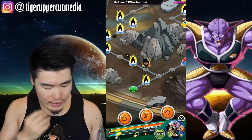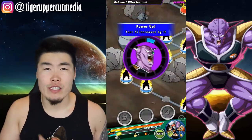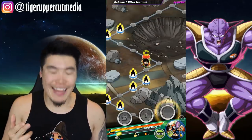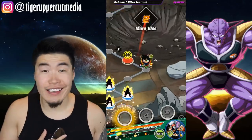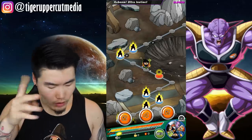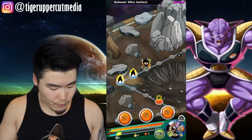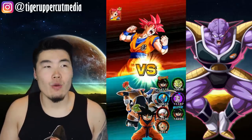Only issue is that I swapped out the Android 8 item — which is Healing and Defense — for a Baba item, because I think we got really lucky with that Spirit Bomb stage. So I don't think we're gonna get that lucky again. Having that extra Baba will really help in giving us at least two or maybe three turns on that Spirit Bomb stage to clear him, and then get onto the INT stage.